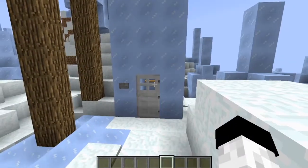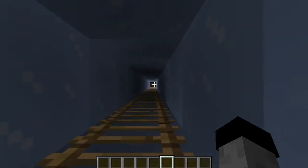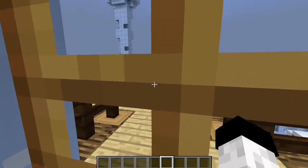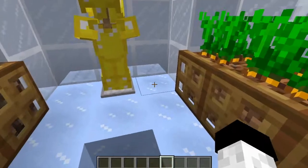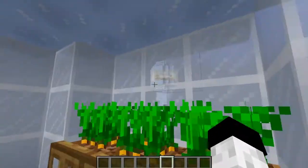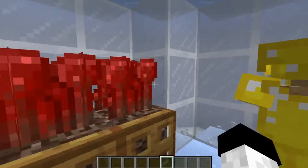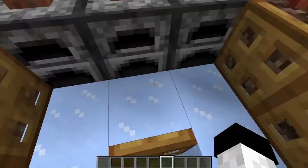Let's get straight into the tour. At the bottom of the shorter ice spike there's an iron door. Going in, there's a ladder straight up. I'll show you the first pod — though this isn't the main one. I didn't really know what to do with this one. I've got a few carrots growing, some furnaces, nether wart, and then an armor stand with gold armor on it because, in my opinion, that looks the nicest on an armor stand.